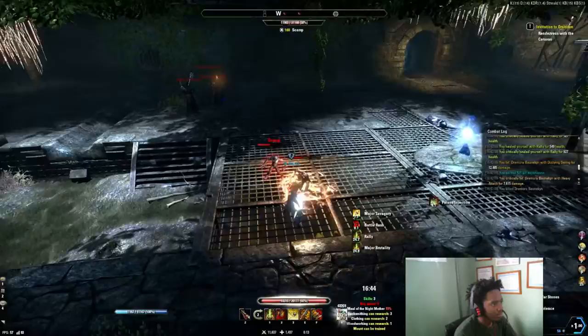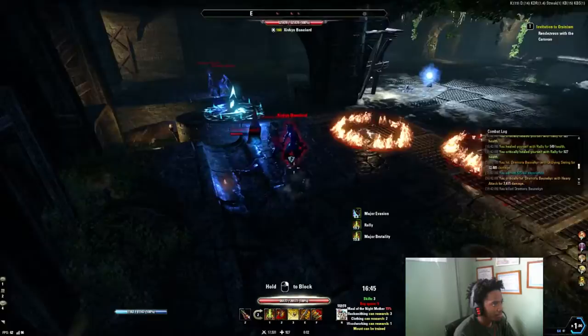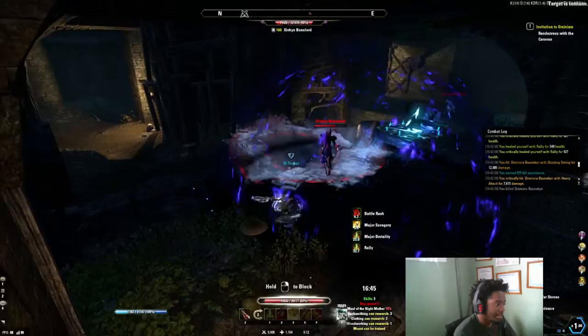It's a really insane combo to have when you're fighting anything, especially when you want to kill somebody very fast and you're confident you have the damage to do it — just wrecking blow, heavy attack. You do want to practice on mobs before you actually try it in a real fight, because if you die due to lack of practice, that's going to be pretty rough.